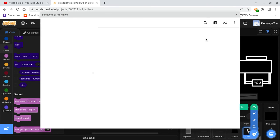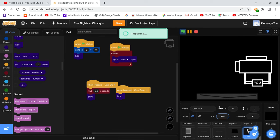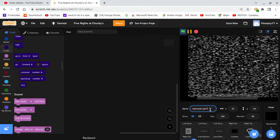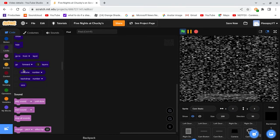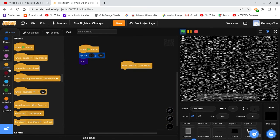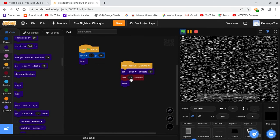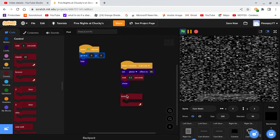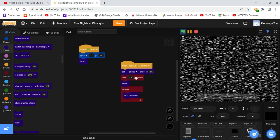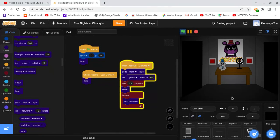We're going to add some cam static. Just import it and call this cam static — get some static images. When green flag clicked, go to zero zero and hide. When I receive cam up, wait 0.1 seconds, show, set ghost effect to 85, and forever next costume. When I receive cam down, hide.